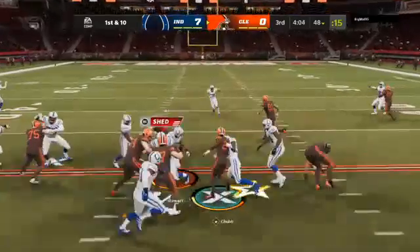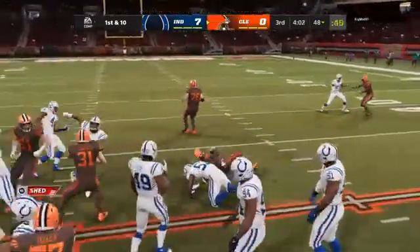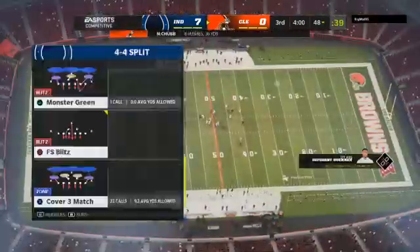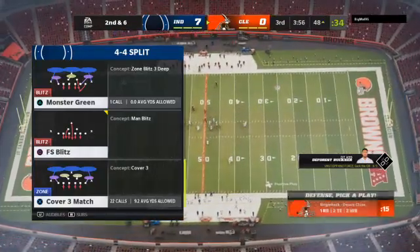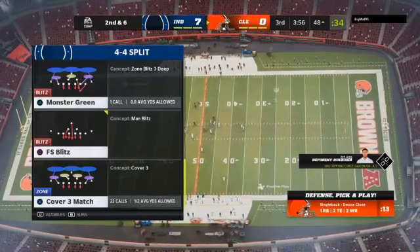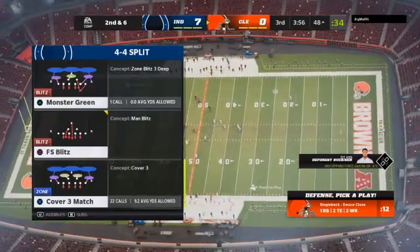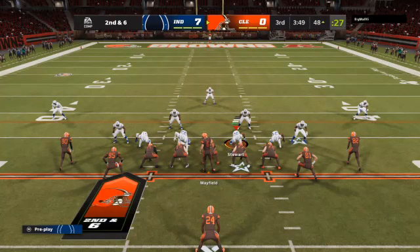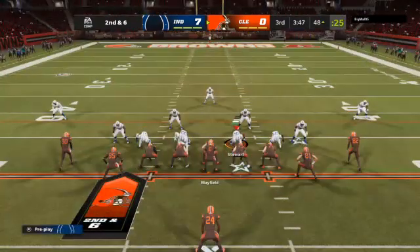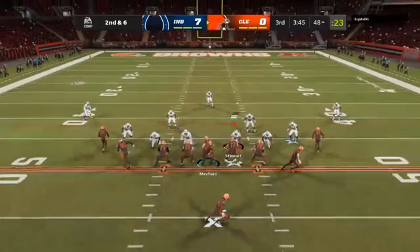A give — this is Chubb, and he'll take this ahead for about four. Second down coming up. At the end of all that, it was a four-yard run, so the offense is going to go back to huddle and feel pretty good about themselves. Defensively, you have to feel okay because you didn't let it turn into a bigger run. But the goal is to shut it down for two yards or less — that's when you start to feel good about yourselves.